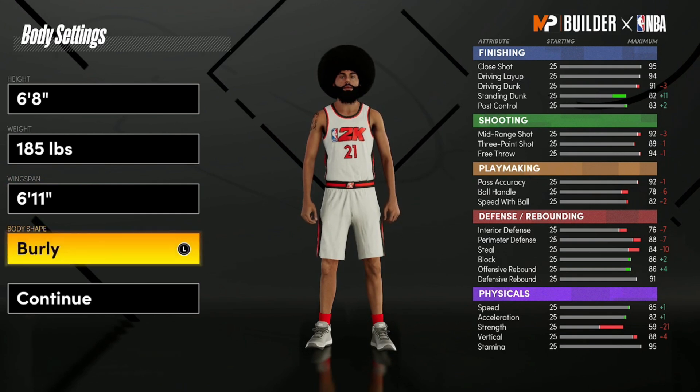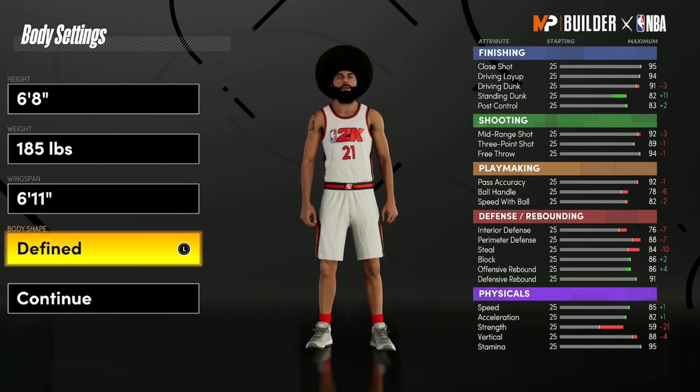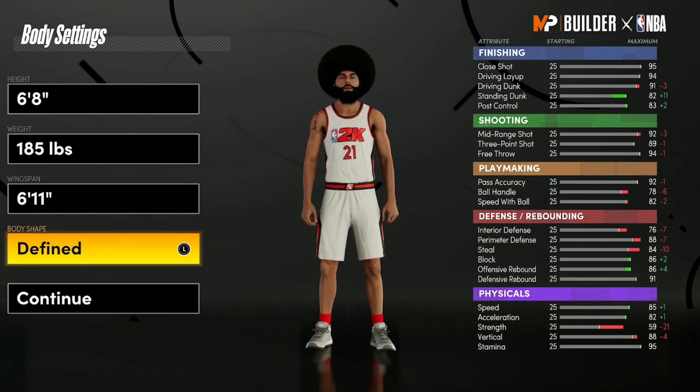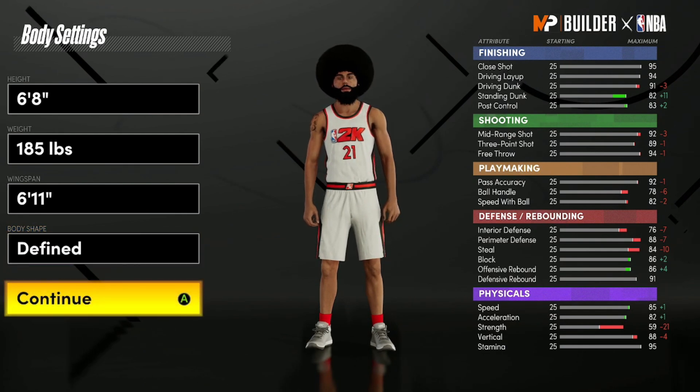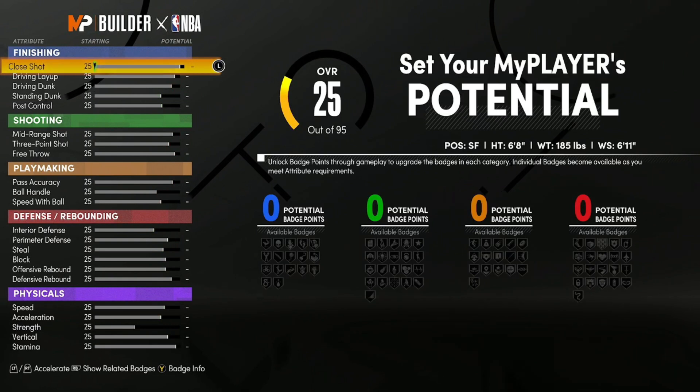For the body shape, this doesn't affect the attributes at all — it only changes how the build looks. I'll go with Defined since I think it's closest to Carmelo Anthony, but you can choose whichever you want. Go ahead and click continue. Now for the attribute and badge distribution.